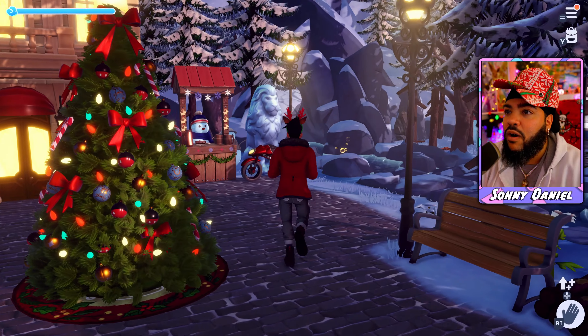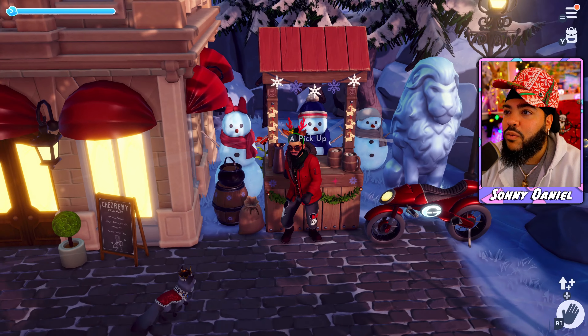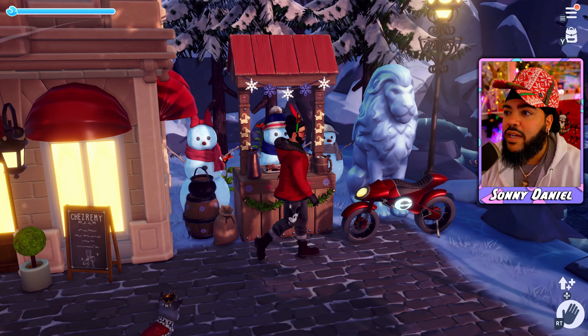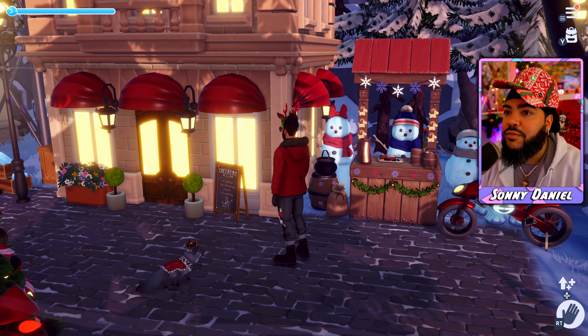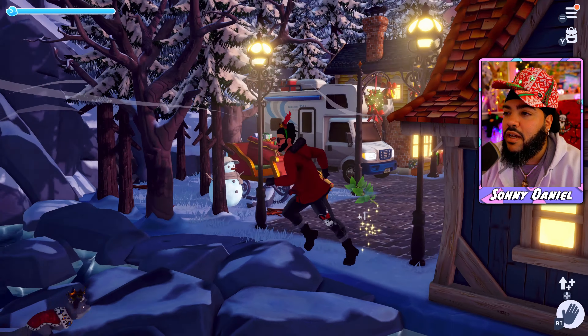Then to the right over the bridge, this right here is my little hot chocolate stand — Remy's got this going because Remy is looking out for the community. Then you go across the bridge and this is my house.